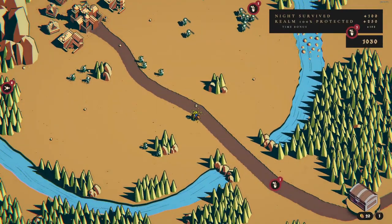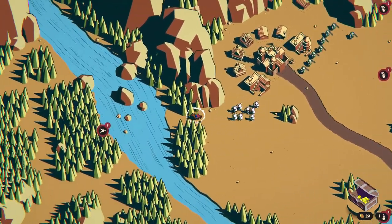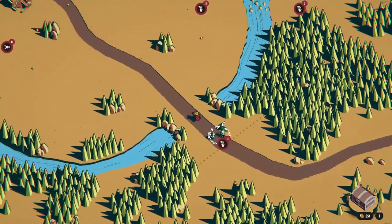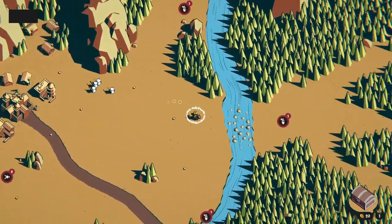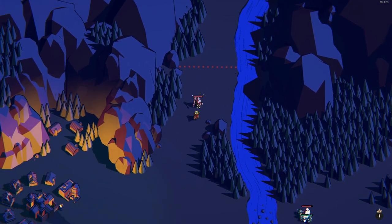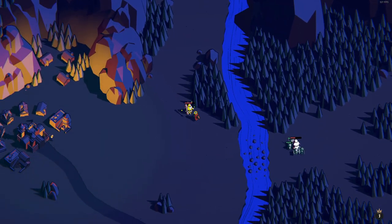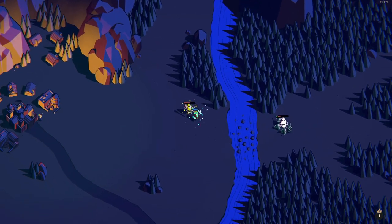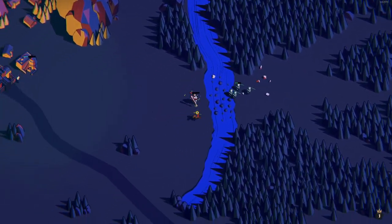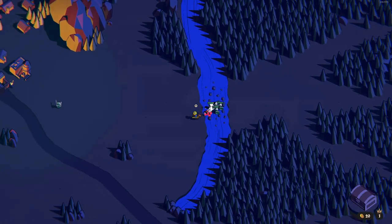We've only got to survive one more night and this is all giants. Oh, we actually got some flying ones — I didn't even see them. I actually think we don't need to upgrade anything here — we could be super cheeky. Famous last words. We'll deal with the one up here — we can just drag him to the right. He really wants me. Easy peasy.